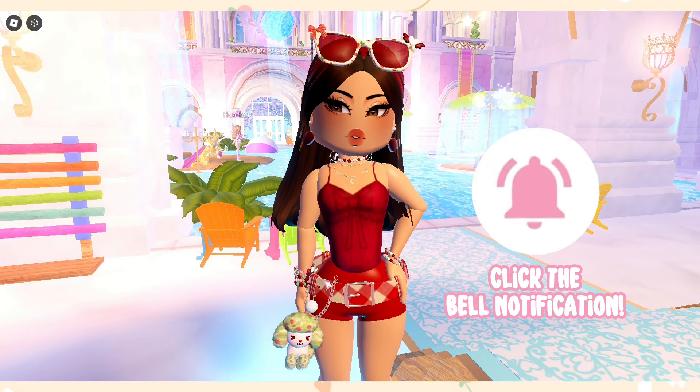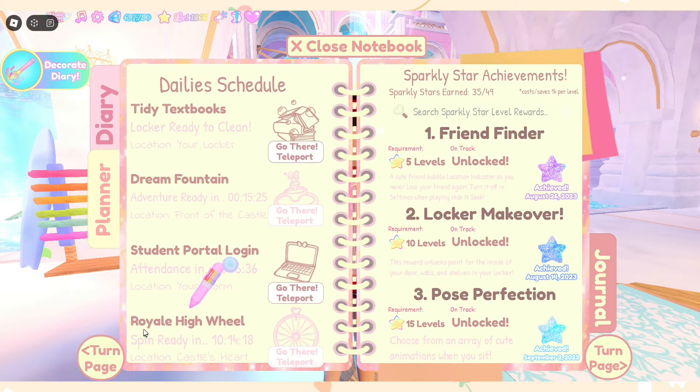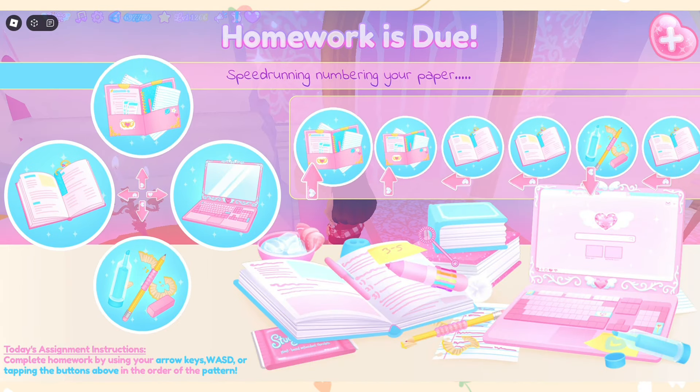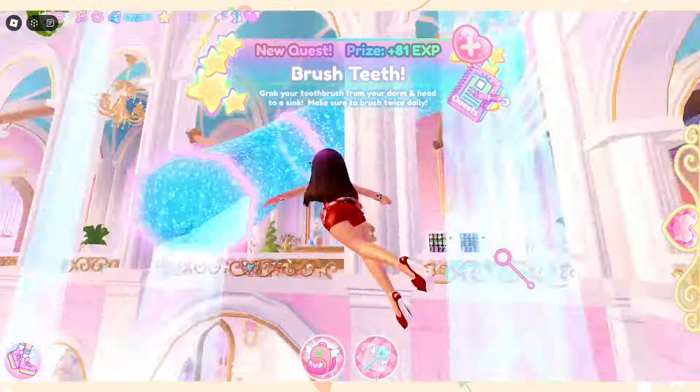Click that bell notification and without further ado, let's get started. Whenever I'm gonna start farming here in Royal High, I always check out my dailies. As you can see, I've already done some of my dailies — doing these helps you earn some extra diamonds. Of course doing quests can help us farm diamonds and level up. Let's not forget doing our self-care needs, since filling those up gives you a lot of XP. So now I'm mostly going to do quests mixed with self-care needs.